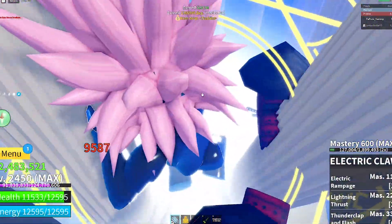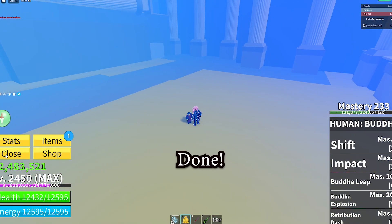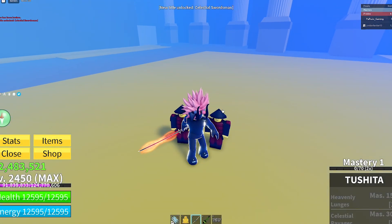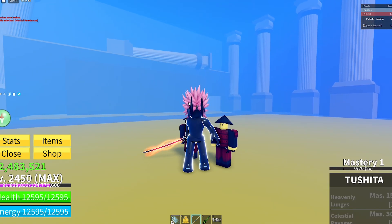He dropped it — look! Here it is. It's actually really good, I kind of like it — it's definitely better than Yama. Someone asked how to get the Curse Guru Duo Katana — well, I made a video on that, make sure you watch it.